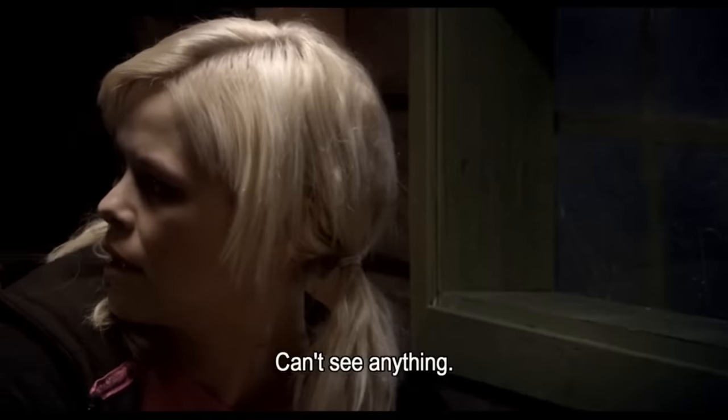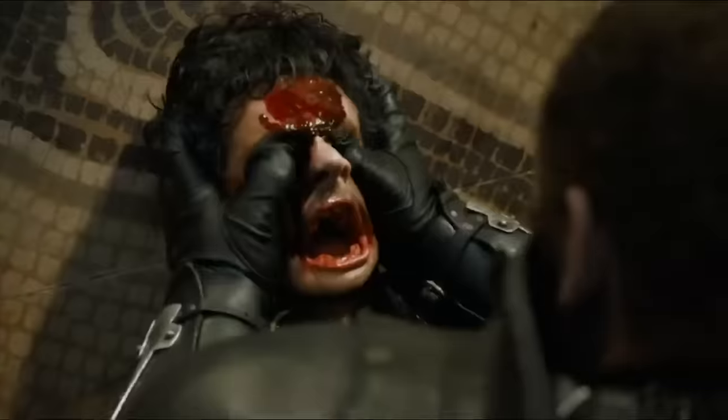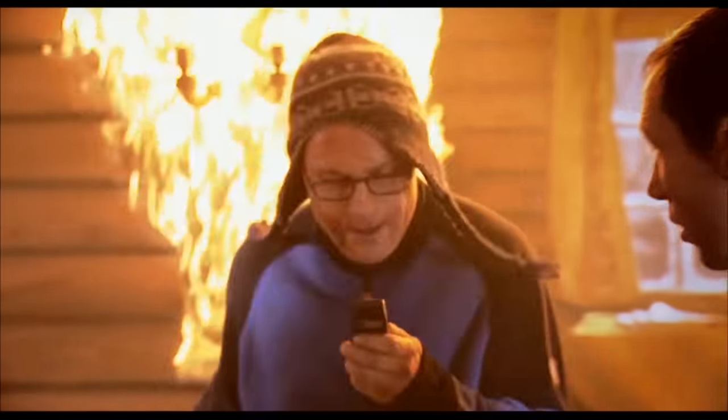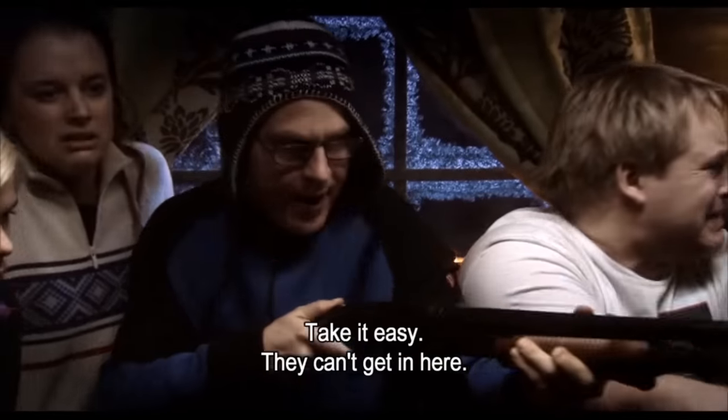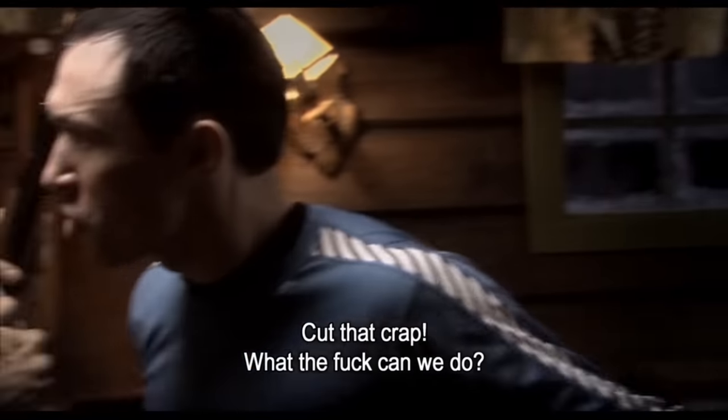Erland makes the same mistake as Liv by standing too close to the window, but he's not as lucky as she was. Running to the car is out of the question — this zombie just pulled his head apart like it was a watermelon, Game of Thrones Mountain levels of strength, and there are tons of these freaks out there. They just need to hold out till morning. I'm somewhat shocked that they survived the night. Colonel Herzog is a dipshit — no wonder they lost the war. All they needed to do is light off the cabin and smoke them out, or toss one of their stick grenades in through a window.